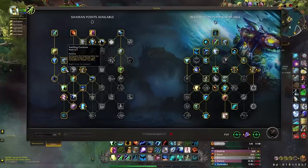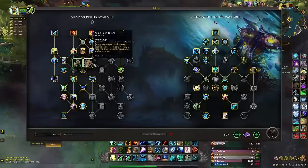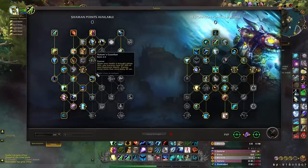Windrush has actually been made an easier talent to get, so you should pretty much always have it now, especially because it is the best pathway to get to Nature's Guardian.